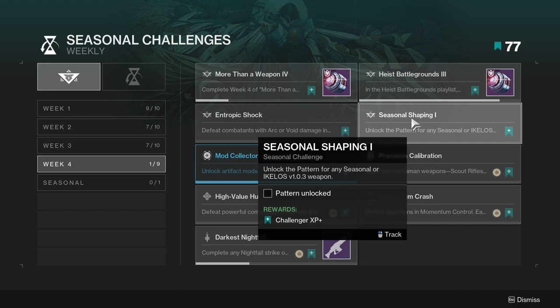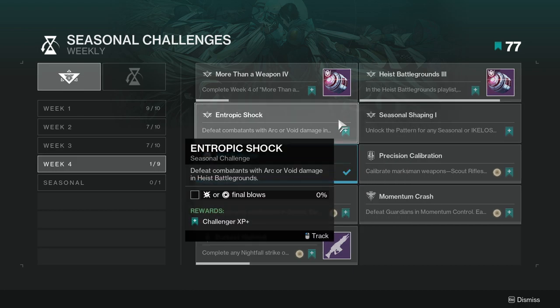'Seasonal Shaping' — unlock the pattern for any seasonal or Ikelos weapon. Not hard, well, kind of depending on your RNG, but you should be working towards either the Ikelos stuff or the seasonal stuff. Either way, you should be really close. Don't worry though — there are upgrades in the seasonal track where you can get a red border each week and focus one.